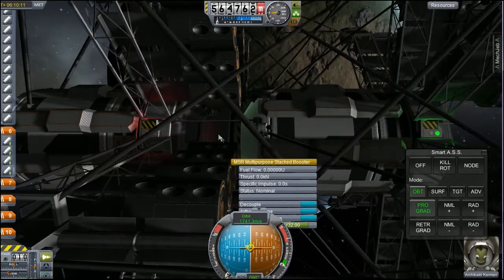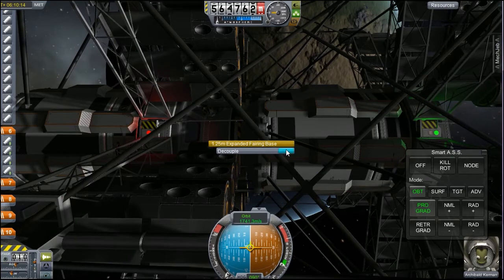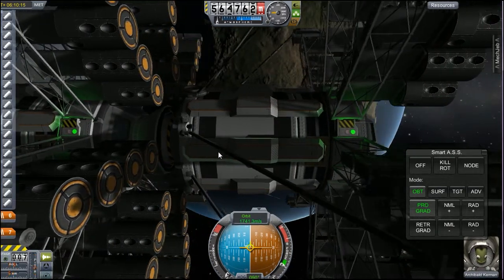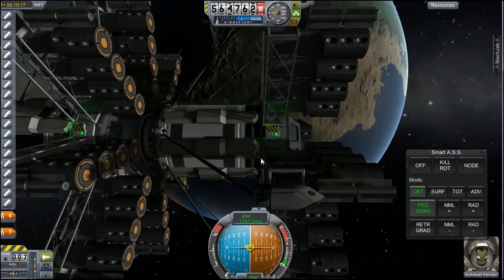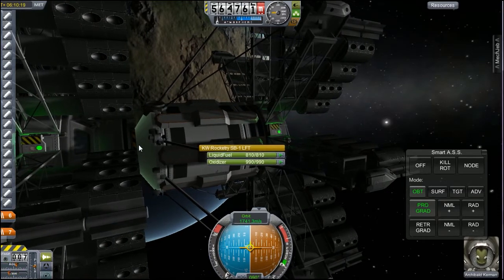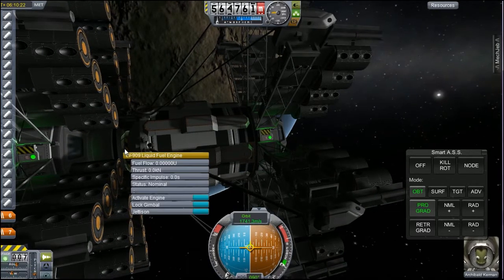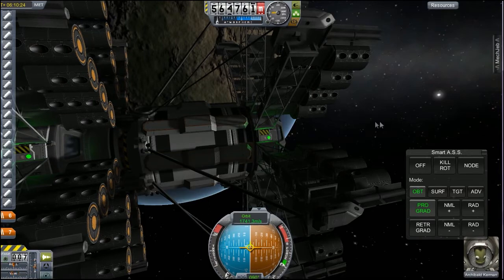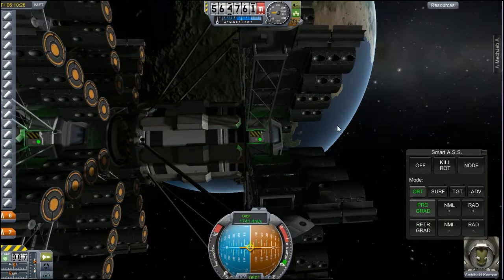De-couple. There you go. And that should mean that I can activate my engine, if I can click on her. There's my engine. Activate engine. And let's boost away very slightly from my other craft.